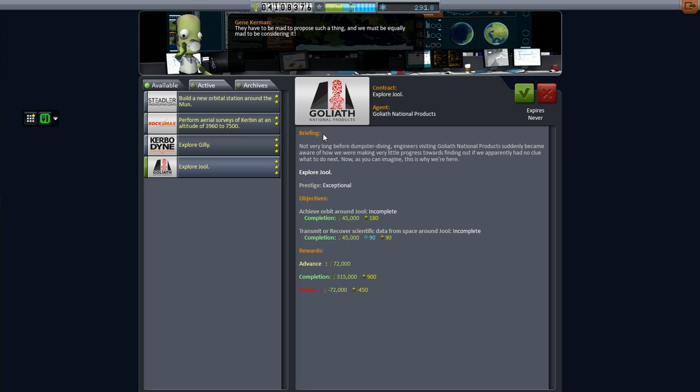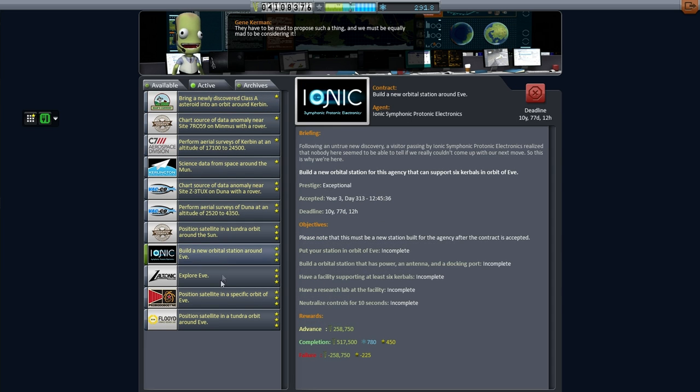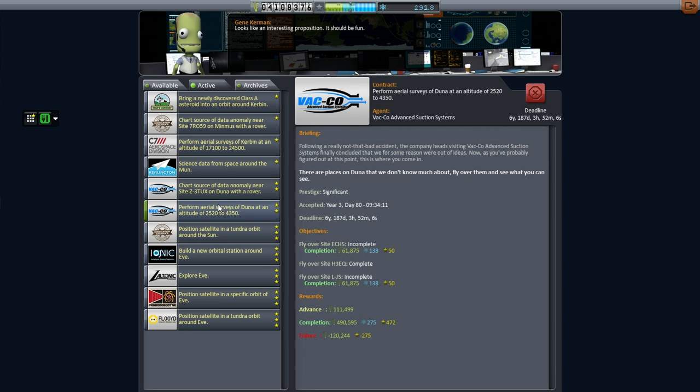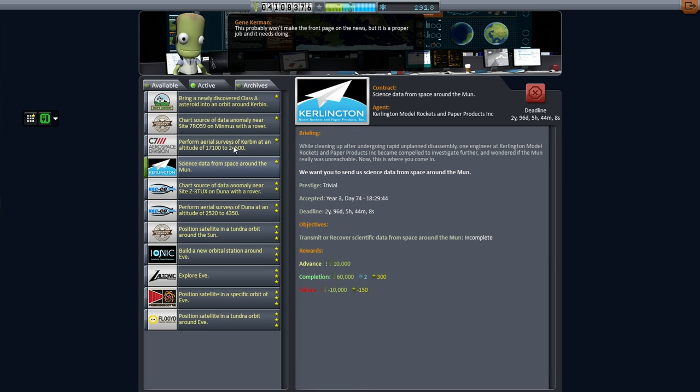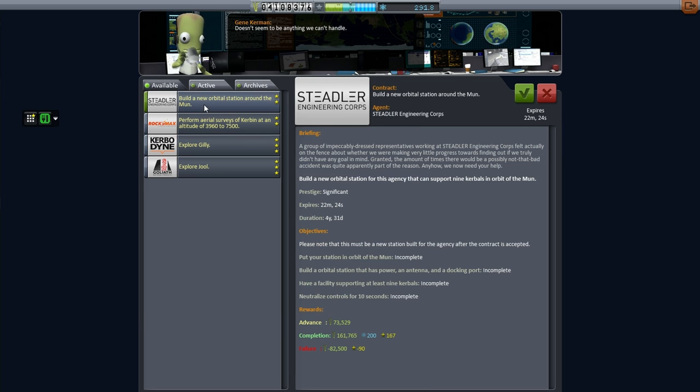We've seen that there are some places that will be in trouble in 100 days, so I've got to pay attention to that. This EVE collection is really tantalizing. I don't think there's anything that's really pressing. Oh - science data from space around the moon, that's a running gag. I've got these aerial surveys - we almost accidentally did one. But what's really interesting here is this 'build new orbital station around the moon' - that gives us 200 science. All we need is a station in orbit around the moon that has power and 10 and a docking port, a facility supporting at least 9 kerbals, and we neutralize the controls for 10 seconds.